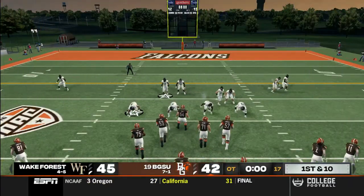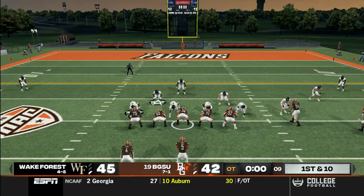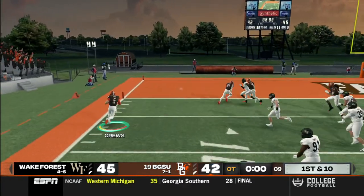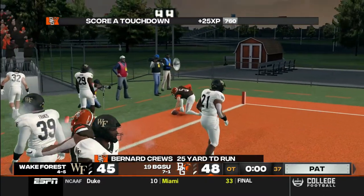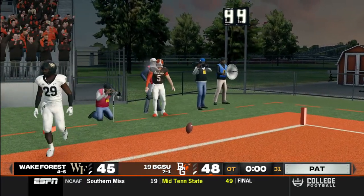Now all we have to do is do what we do best. We're already in field goal range. We just have to run the ball. And there's going to be a walk-off TD by Bernard Cruz — let's go! How you like that?